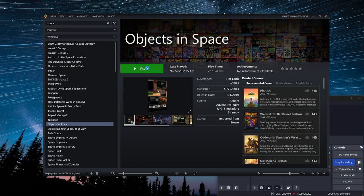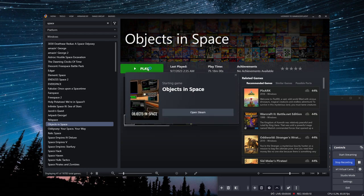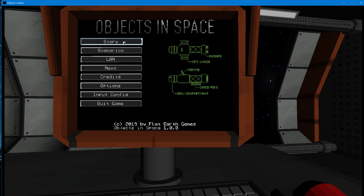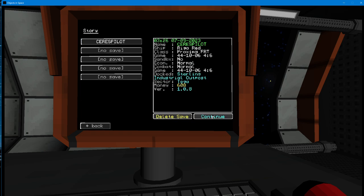Hello, everybody. Thank you for joining me. This is GGF, bringing you Episode 9 of Let's Try Objects in Space by Flat Earth Games and 505 Games Publisher. We are doing the dang thing in this game. Really enjoying it. Hope you guys are too, if you've been watching the LT. Feel free to go back and check out some of the earlier episodes. It's a lot of fun.